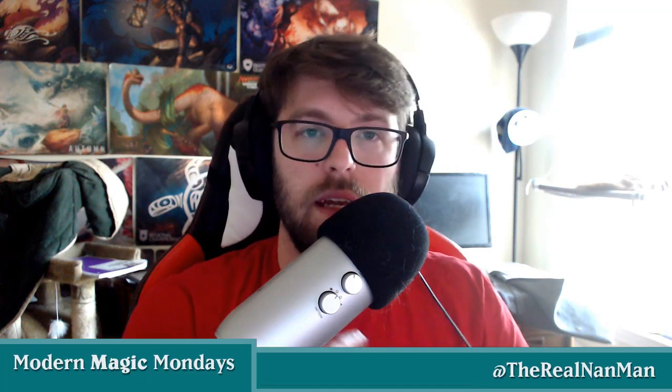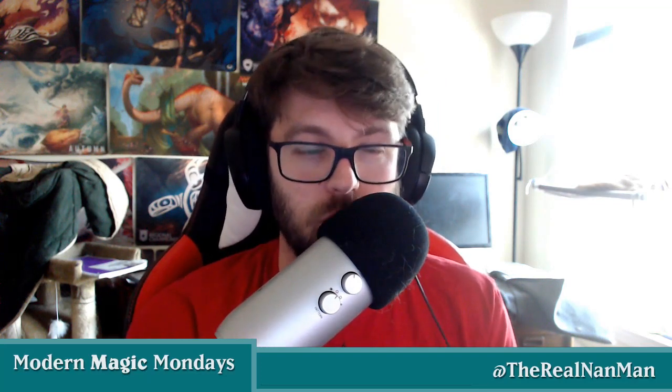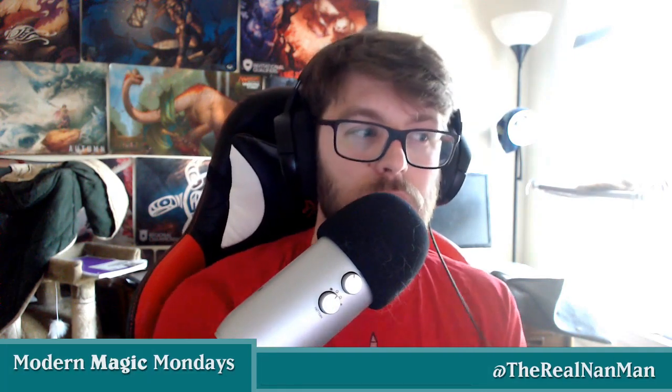Then you worry about what your opponent's trying to do. If there's a specific deck and you're wondering how to sideboard against it, let me know in the comments and we can talk through it. We're going to paint it in these broader categories — protection and disruption — to help you grasp post-sideboard games. More removal is that disruption aspect — removing their stuff, disrupting their game plan. Protection covers things like Veil of Summer and counter magic, which is a mix of both. Let's jump in and break down our top cards by color.